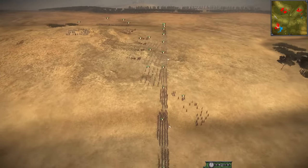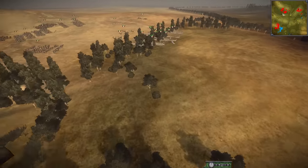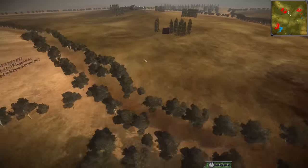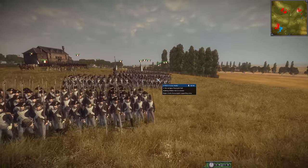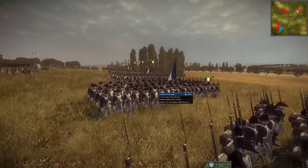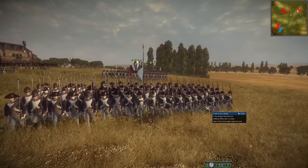We have one French army here — look at the mini-map and you can see the different locations. You've got another French army at this corner, then another one bending this way. So that's four French armies, and this is the French Italian army. Very cool. So 1799 — it's an earlier period, but it's going to get intense really quick.